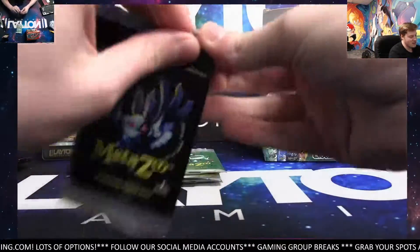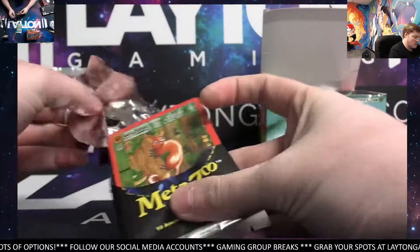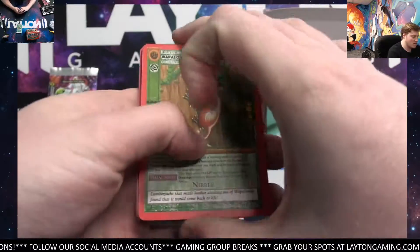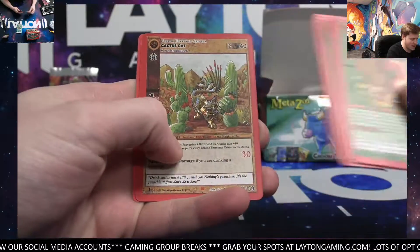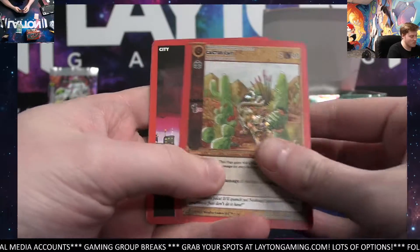There he is — Lane himself. Let's keep ripping through the box. Good luck to you, Lane. Cactus Cat, Reverse Hollow. Start it out with the Cactus Cat.